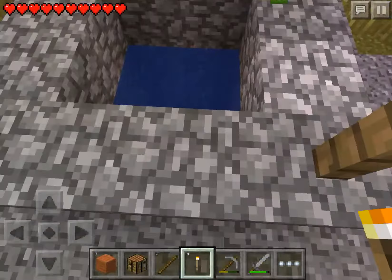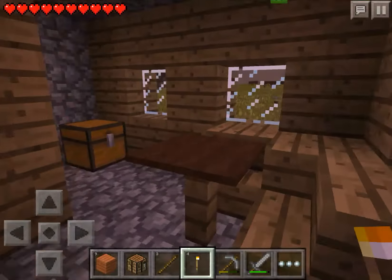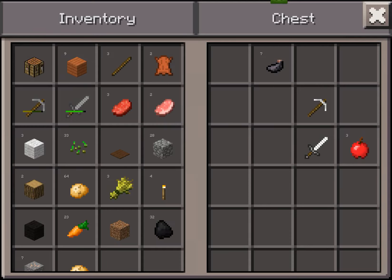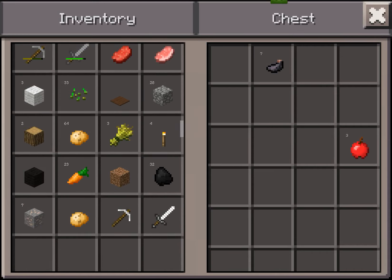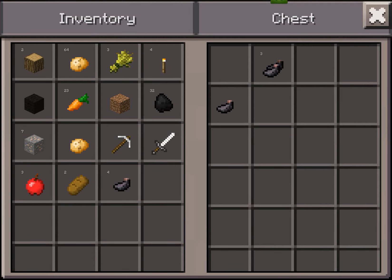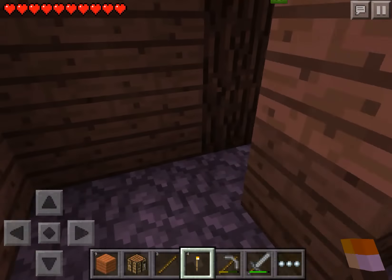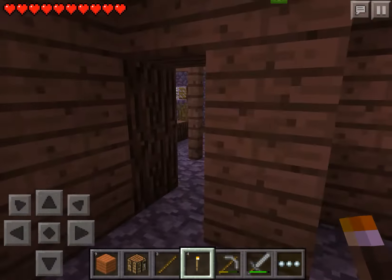Okay, it's almost night time. Oh, and we have a blacksmith! So I think I'll just explore his house. What do we get in here? Nice. Some bread. And some ink sacks, which are really hard to get — like impossible to get. So I think maybe we should just call it a night in here.